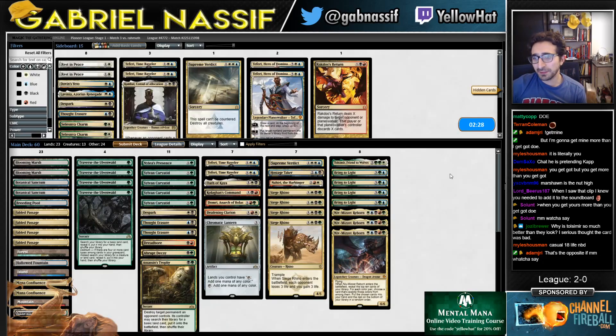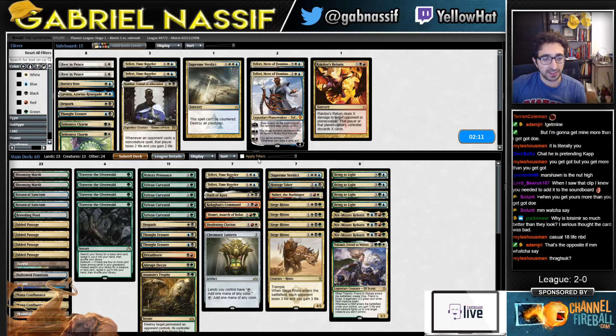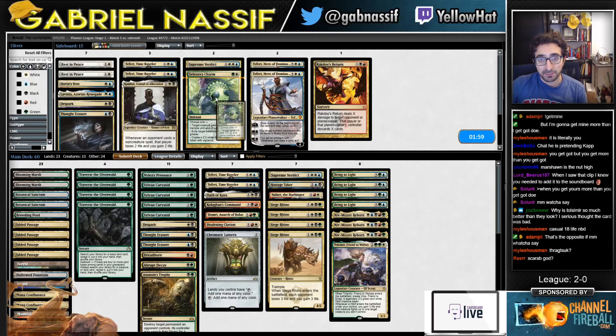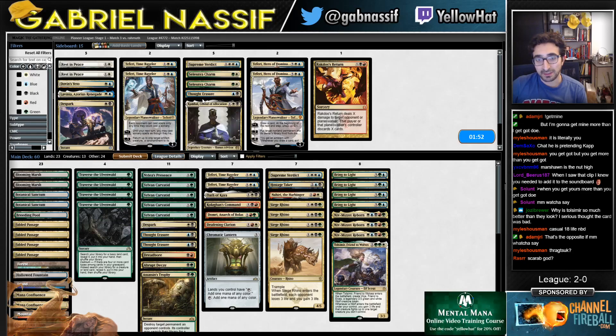It was kind of a staple in the modern version of the deck — I don't think I have the modern version build anymore. But somehow Tolsimir is the best thing you can tutor for at five mana — it's weird, right? I mean it's possible there's like a non-gold five-mana card that should be in the deck that's really insane, but maybe we're missing out — maybe there's one or two four or five mana cards that are not gold that should be in the deck. Scarab God — I don't think Scarab God is especially good. Probably one Verdict.